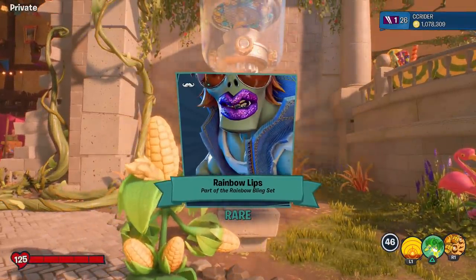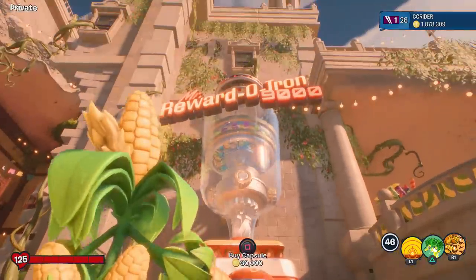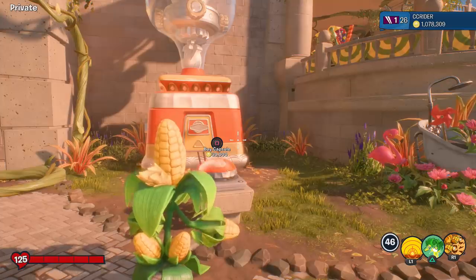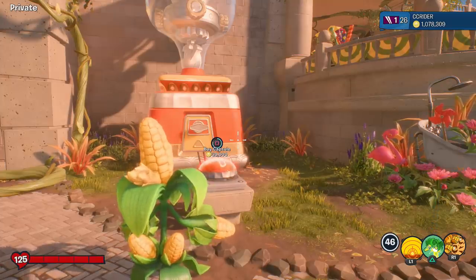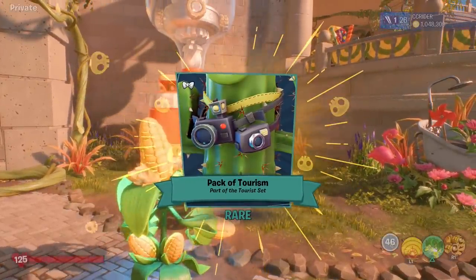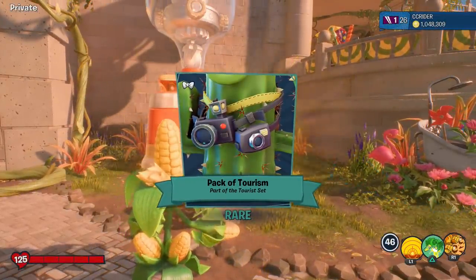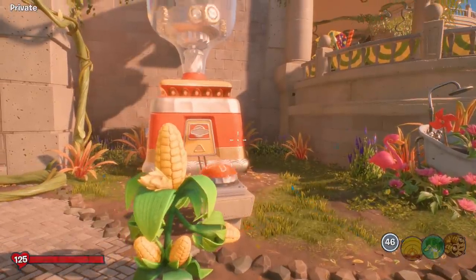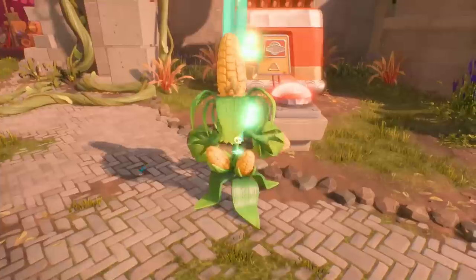Next one is Rainbow Lips, part of the Rainbow Bling set for the 80s Action Hero. Let me know if you see anything cool you'd like me to showcase. Next up, Pack of Tourism, part of the Tourist set — if we complete the set we'll definitely showcase that down the line. And this one is Fun Day Sunday, a victory slab — very cool!